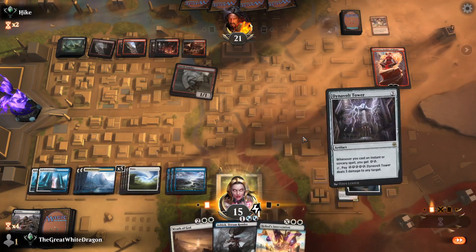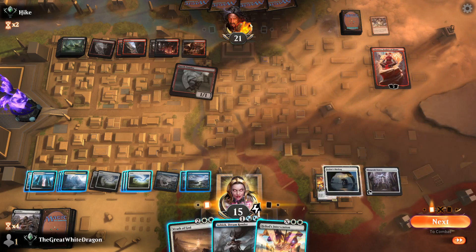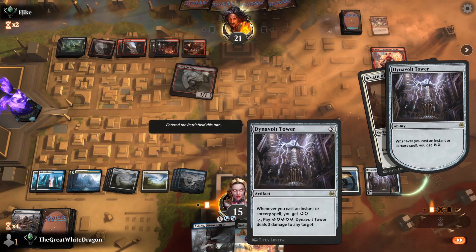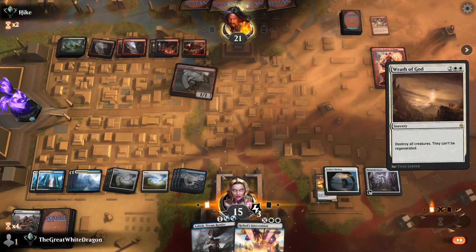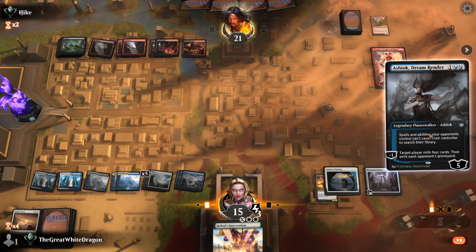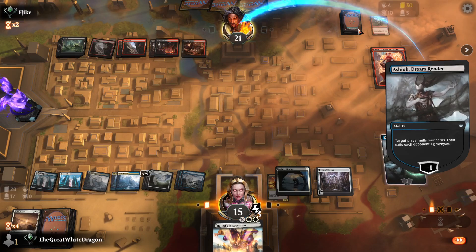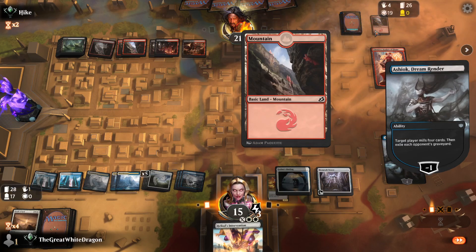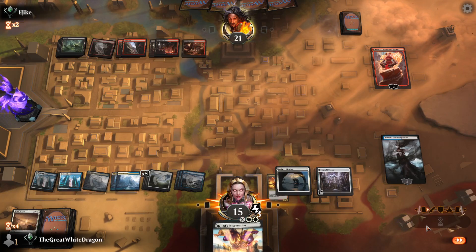Oh god damn it, a Dino Vault Tower! Finally, boys, it's been 17 billion years. Wrath of God — acquire a little bit of that sweet juice. Wow. And you know what, just to be sure, you're gonna probably kill it but that's fine. And now, just in case you're dreaming of that Kroxa play — yeah, it's not happening. That actually exiled. Well, that milled the wrong cards honestly, but it's still 100% fine.